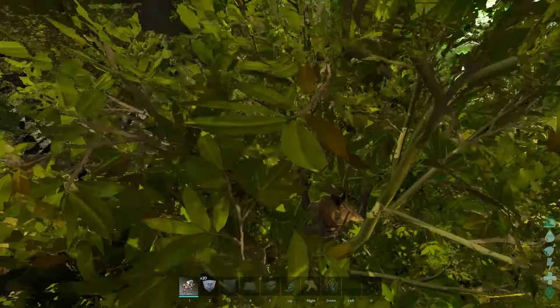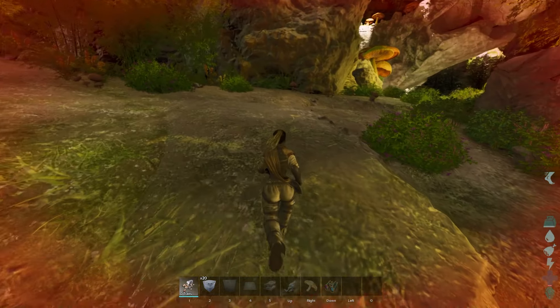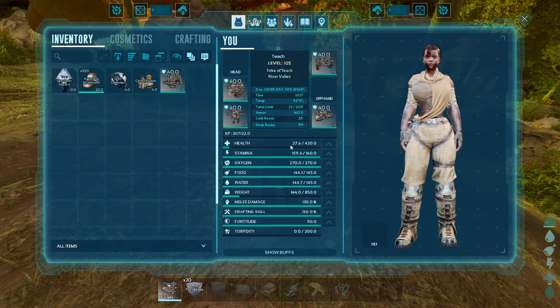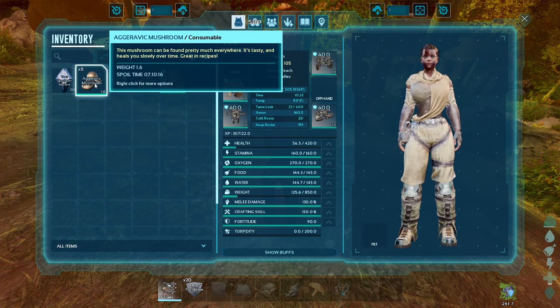So there is a way to basically harvest health back on this game. It's a little-known trick — notice how my health is going up at a pretty standard pace. The aggravatic mushrooms actually have a health brew-style effect and will basically double the amount of healing that you get just by eating them. Look how fast my health is going up right now.